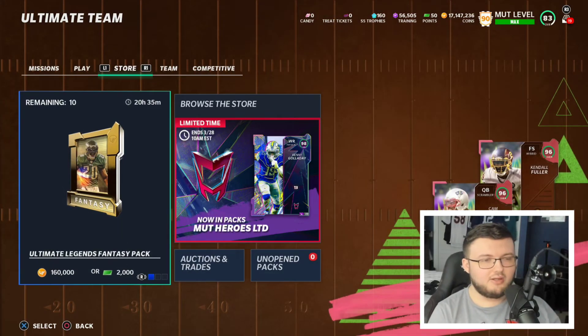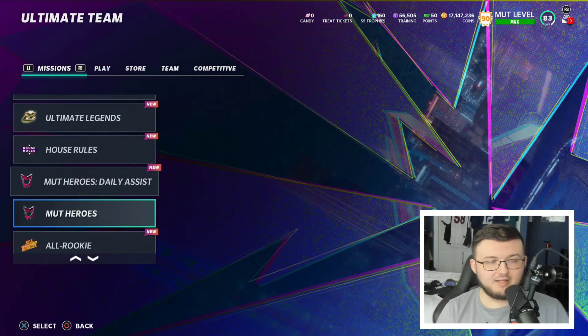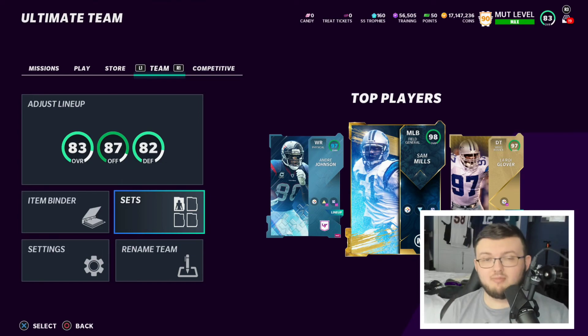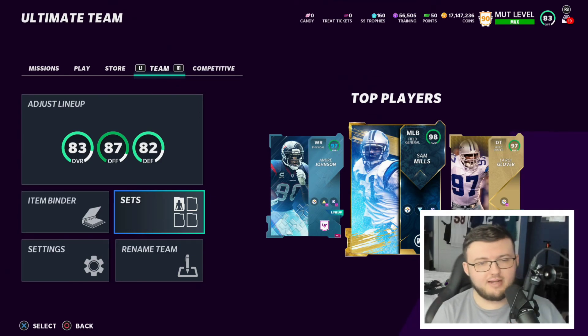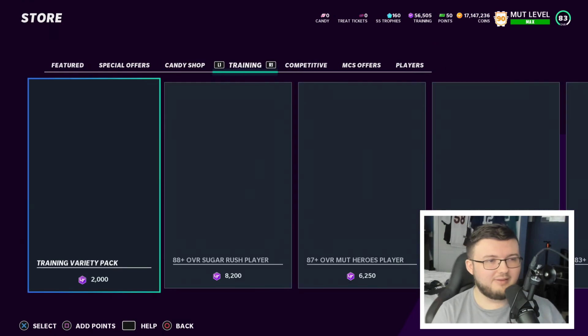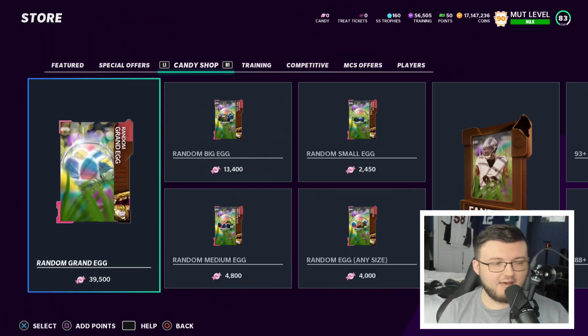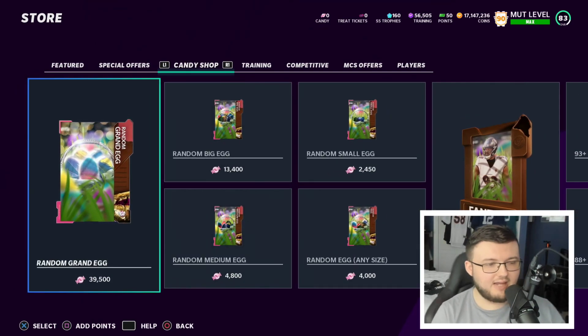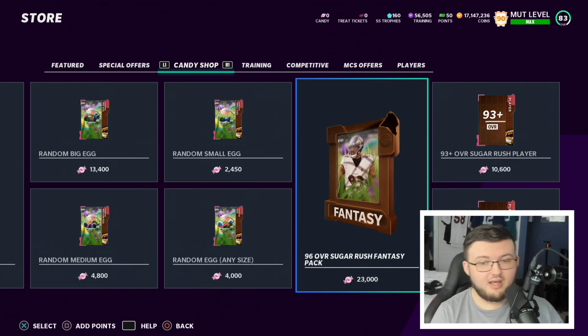If you have eggs, the objective is to get as many as possible because you never know what's inside. Small and medium eggs are kind of useless — large is decent, grand is decent, and ultimate is probably the best. In the store we have 39,500 random eggs, big eggs, and small eggs. Random eggs are a lot of coins but you have a chance at getting an ultimate egg. Thanks for watching, see you guys next time!